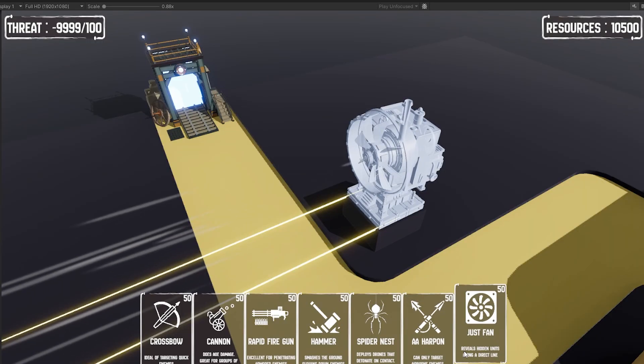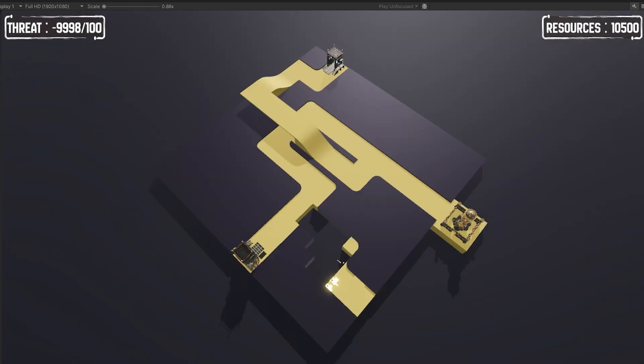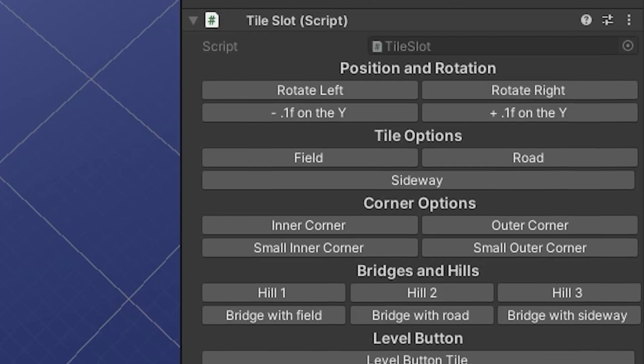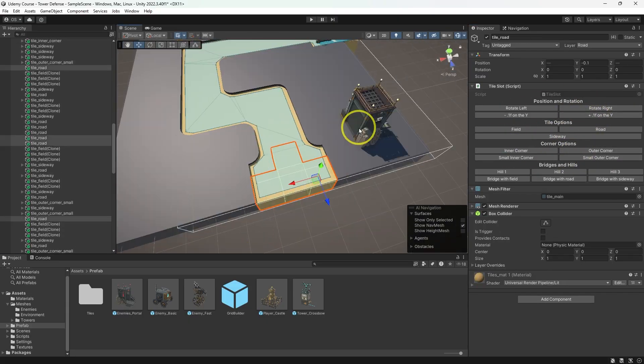The first major system will be a unique tile system that will allow you to build towers, have dynamic level changes, and fun level interactions. To make development easier, I will show you how to create custom editor buttons so you can have a better time experimenting with levels.